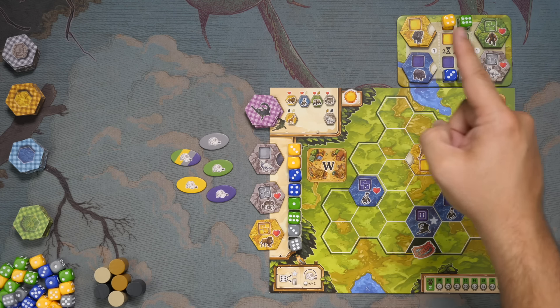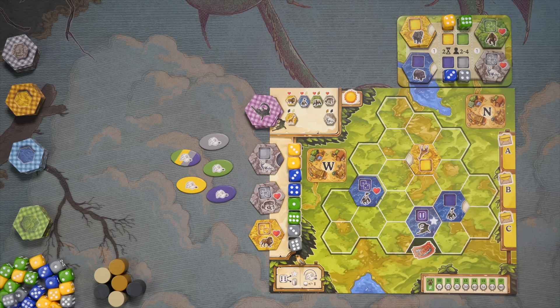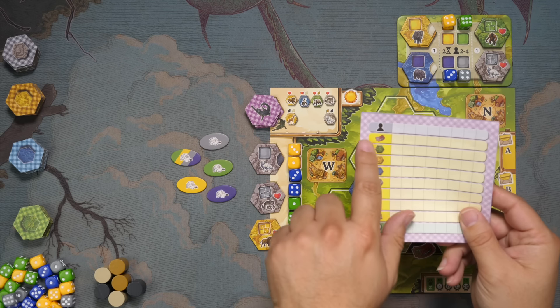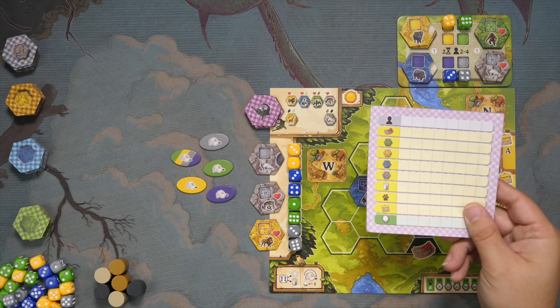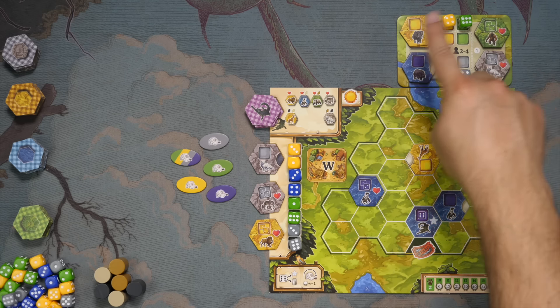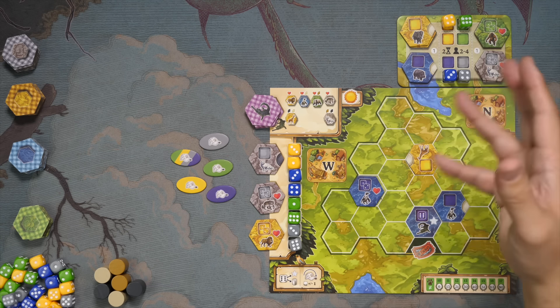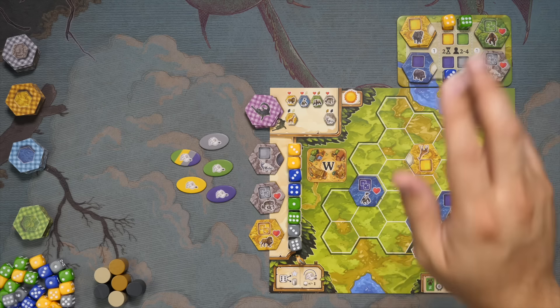It's eight rounds total. After eight rounds, we are going to score — specifically the top line on the score pad, which has to do with the ticket office at the entrance of your park. After that's done, we replenish these boards and play again. We play seven more rounds at the end of that first half, then we are done and score everything else on this row.